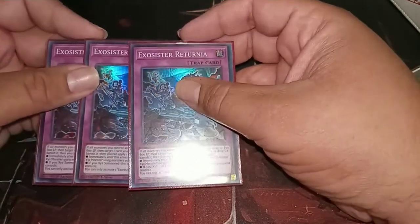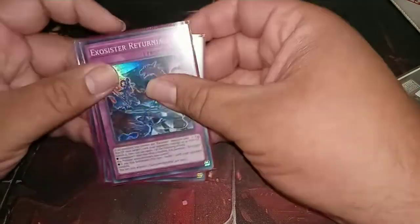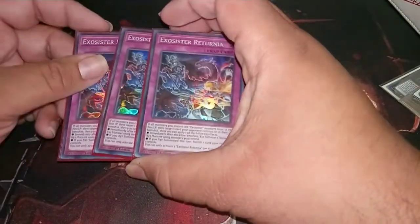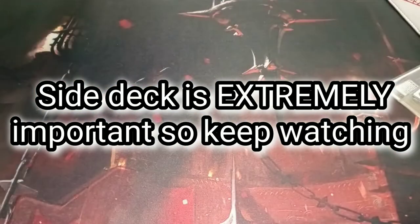You can also XYZ with any creatures on the board. So if you use Returnia in conjunction with Vadis, you're able to summon 2 Exosisters, banish something, and then XYZ with those 2 Exosisters into something else. So that's the main deck that I ran at the YCS.